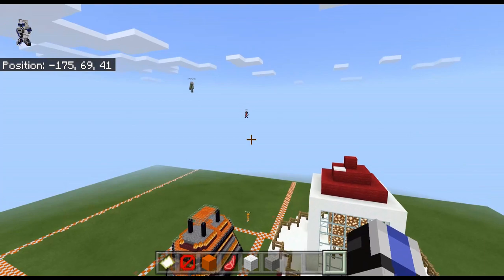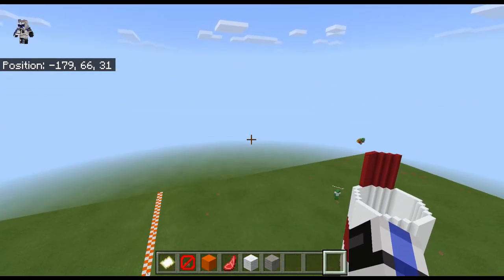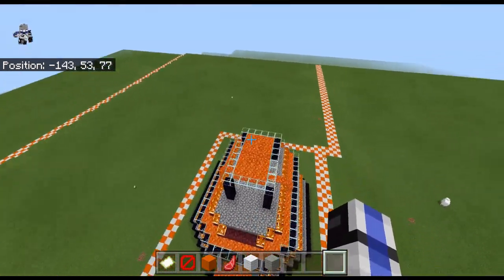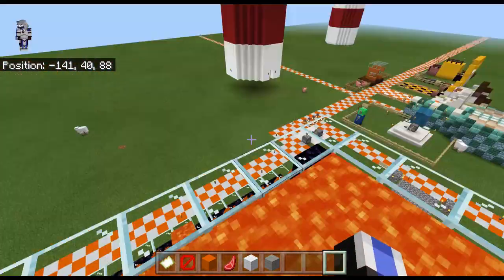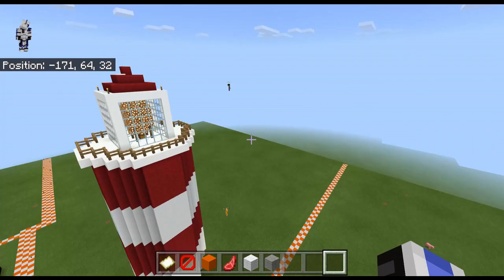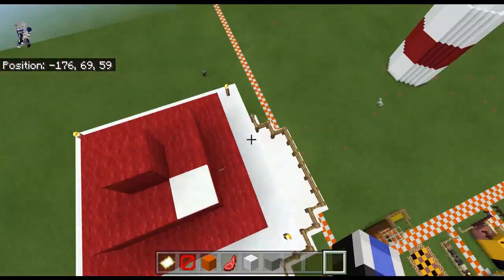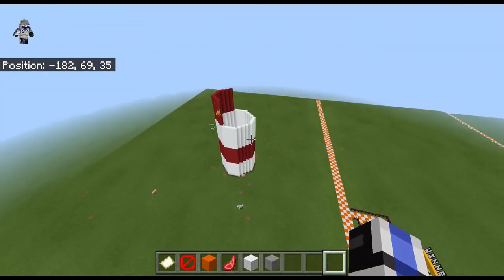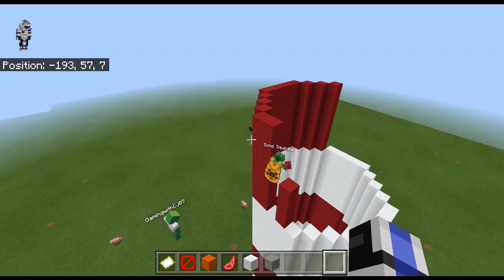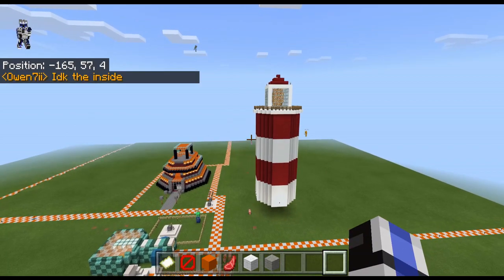One minute until Owen and CJ tag back in. Polly is actually planning some stuff out with his partner, so that is very nice teamwork. Wow, extra detail on the top! Squirtle is still building up the main tower part and there are 30 seconds until CJ and Owen will tag back in.